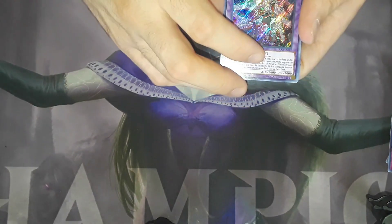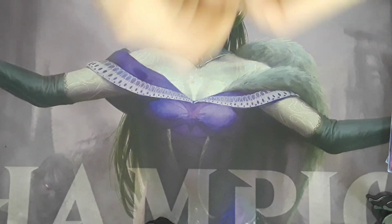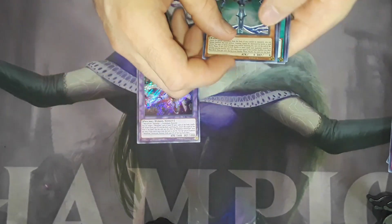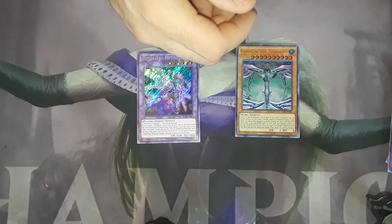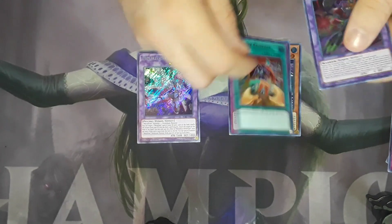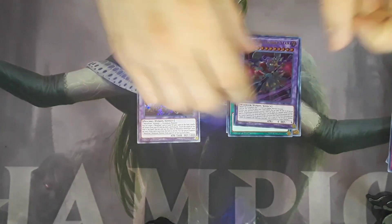Metal Falls — Mithrilium — not bad. We got the Water Time Lord, Ultra Geese Manifestation, Convert Contact, and another Shura the Combat Star.